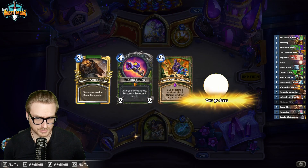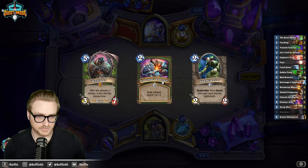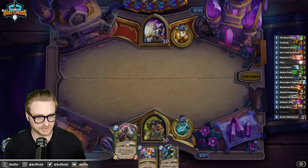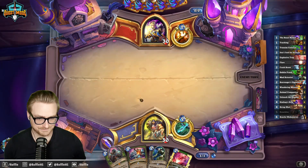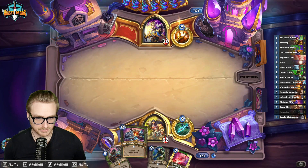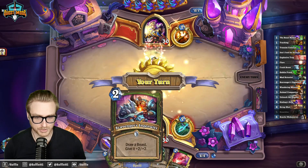I don't want any of these. I want to find Scavenger's Ingenuity and Tracking. I'd rather have this be a Webweaver than a Knuckles, but what are you going to do? I'll just throw this out there.